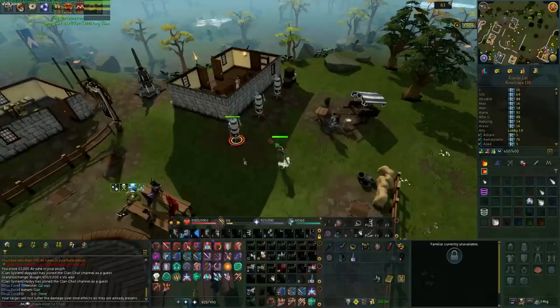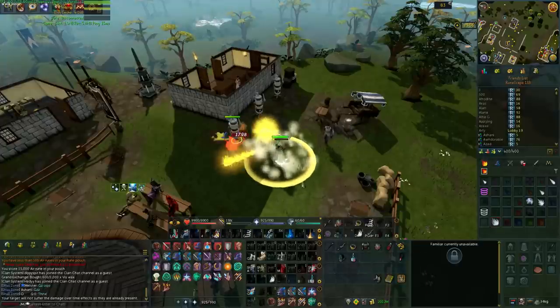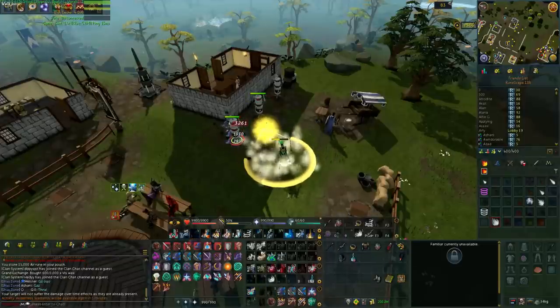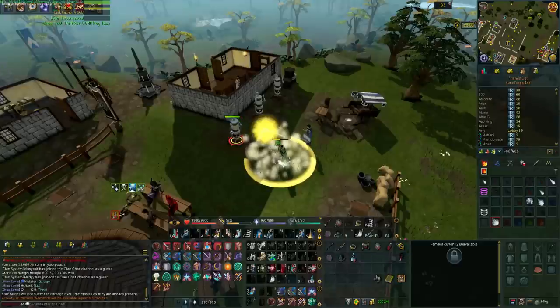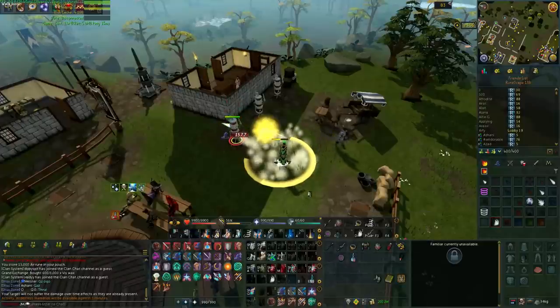So I'm going to Sunshine, auto-attack, Dragon Breath and then switch back to an auto-attack. I'm going to use my Adrenaline potion, switch back, Wild Magic, auto-attack. Now I'm actually going to Asphyxiate because you'd normally Asphyx — you wouldn't just wait. After the Dragon Breath I'm going to switch back to my staff, auto-attack, Impact, auto-attack, Deep Impact this time with Flanking on, auto-attack.